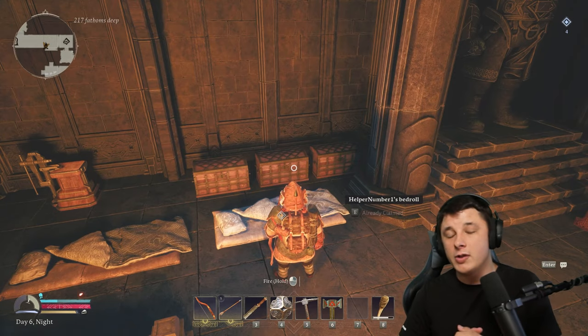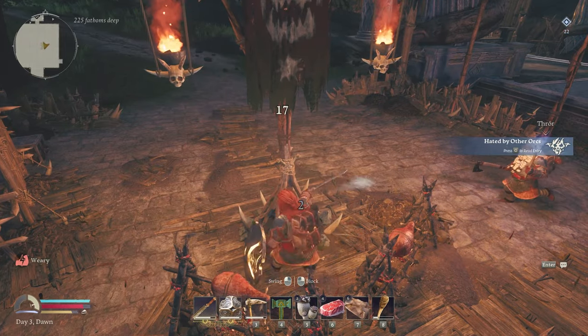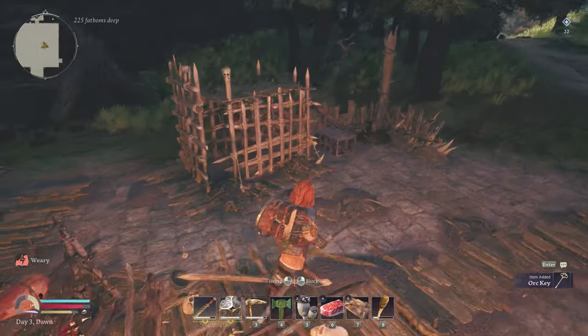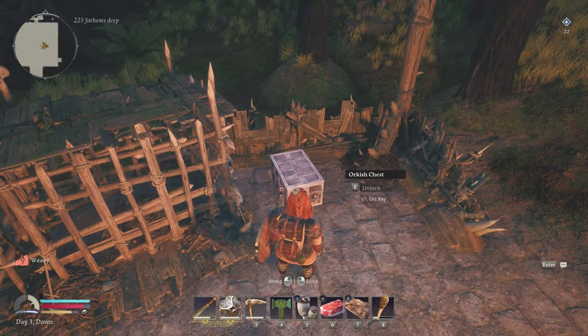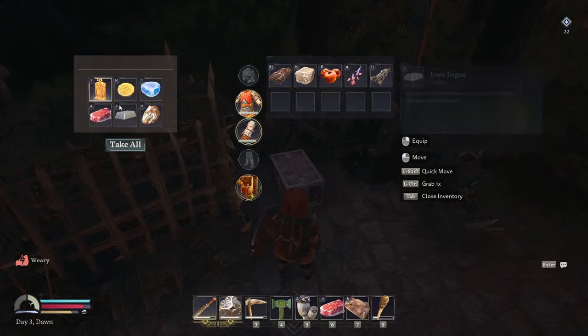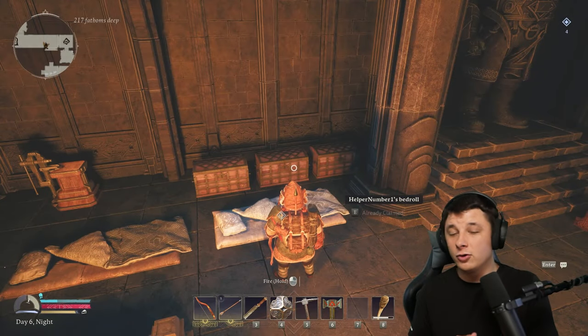The other type of chest is the orcish chests you can find in the game. You find the keys to these chests by breaking down the banners in the middle of the orcish encampments. It doesn't tell you how to do that, so if you found those chests and haven't unlocked them, that's how you do it. Break the banner, grab the key, open them up — that's how you start getting some more rare materials early on.